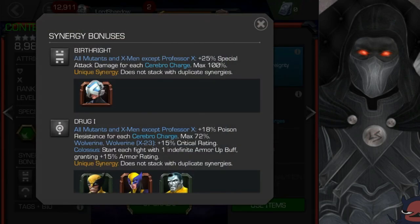Now let's take a look at his synergies. What I'd like to do is look at who the synergy is with as well as what it does — is it worth bringing in who the synergy is with? He has a synergy with himself called Birthright. All mutants and X-Men, except for him, get 25% special attack damage for each cerebral charge — we'll talk about those charges when we look at his abilities. He gets a max of 100%, so just having him on the team makes all mutants and X-Men better. If there's an X-Men who's not a mutant, it applies to them as well.